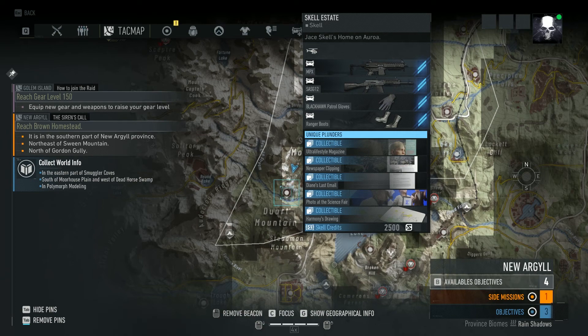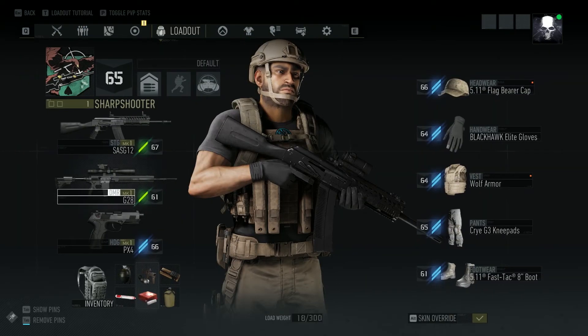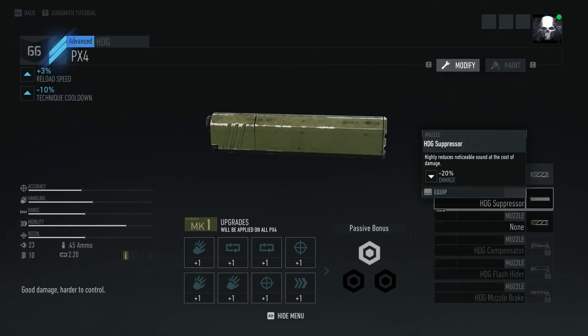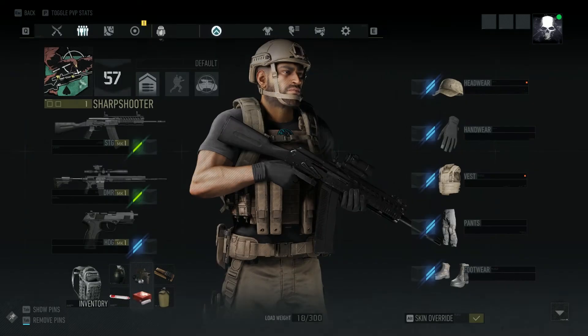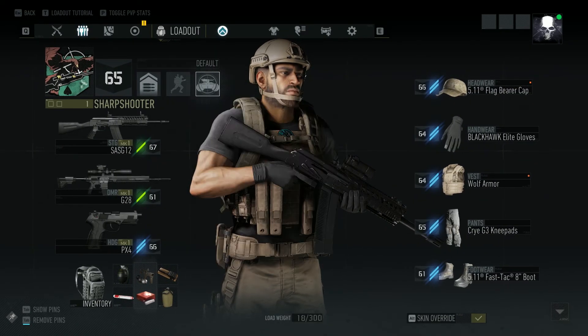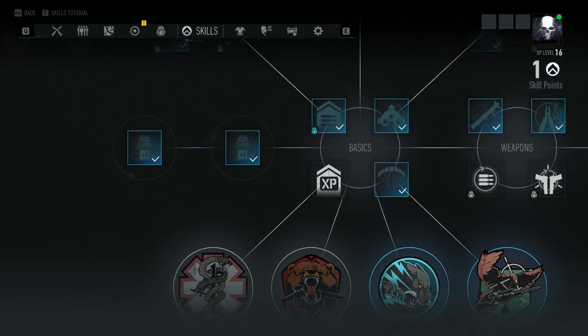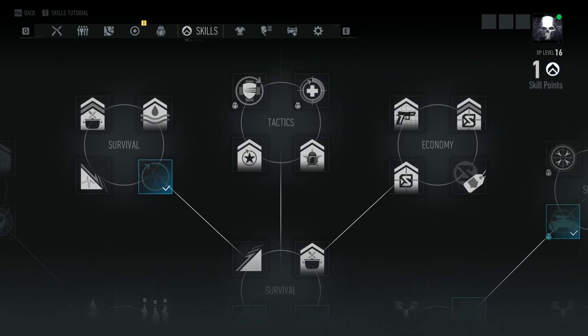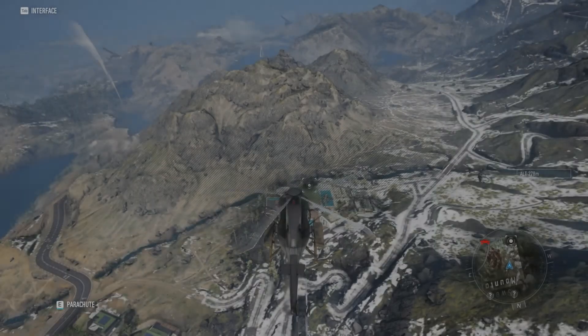Hello everyone, in this video I'm going to show you how to clear the Skell Estate location in the New Argyll Province on Extreme Difficulty. There's going to be one item we can't get access to yet because I haven't progressed far enough in the story to get access to a locked door. But other than that, we'll have everything cleared. If you have any questions, post them in the comments section. Subscribe for more how-to videos, leave a like if you find this helpful, and I hope you enjoy.